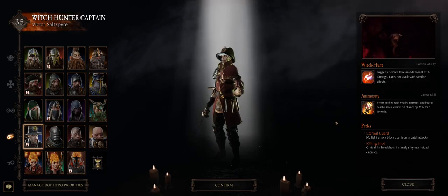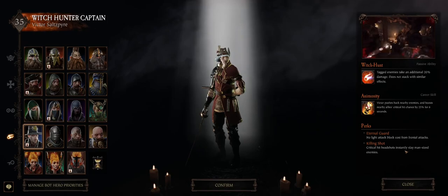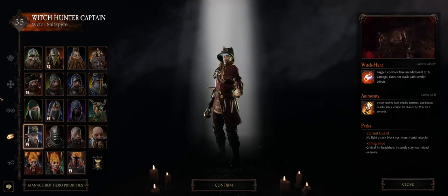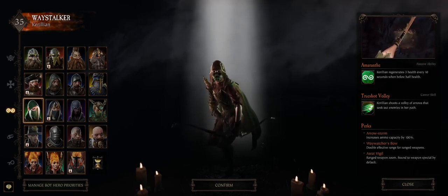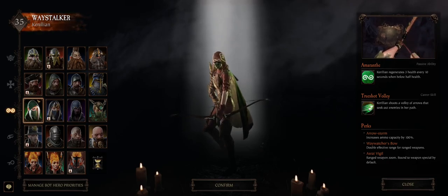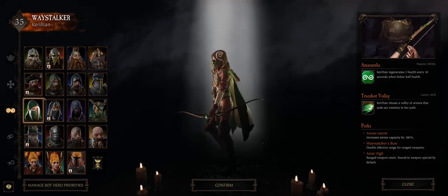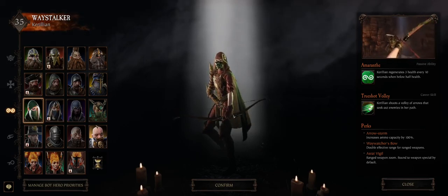When you're looking at characters and selecting characters, you can see what they do and get a general feel for how they're going to play. On the right, it talks about their perks, their career skill, and their passive skill. It's important to know not only what your character can do, but what other characters can do — it'll help you be a better player and understand what your teammates are doing.